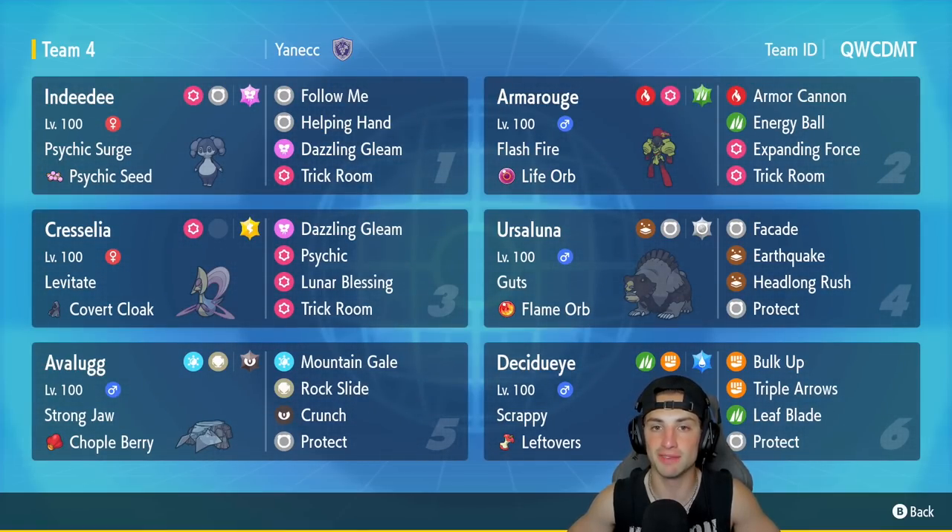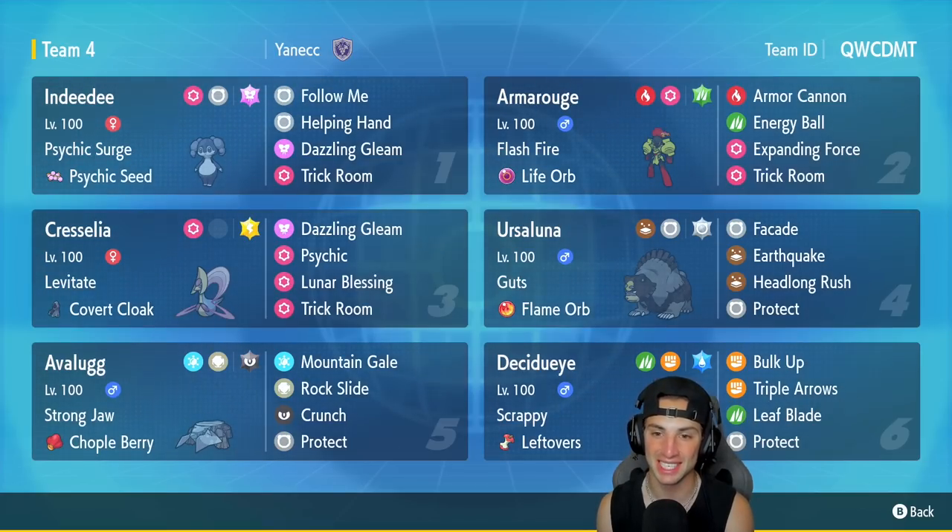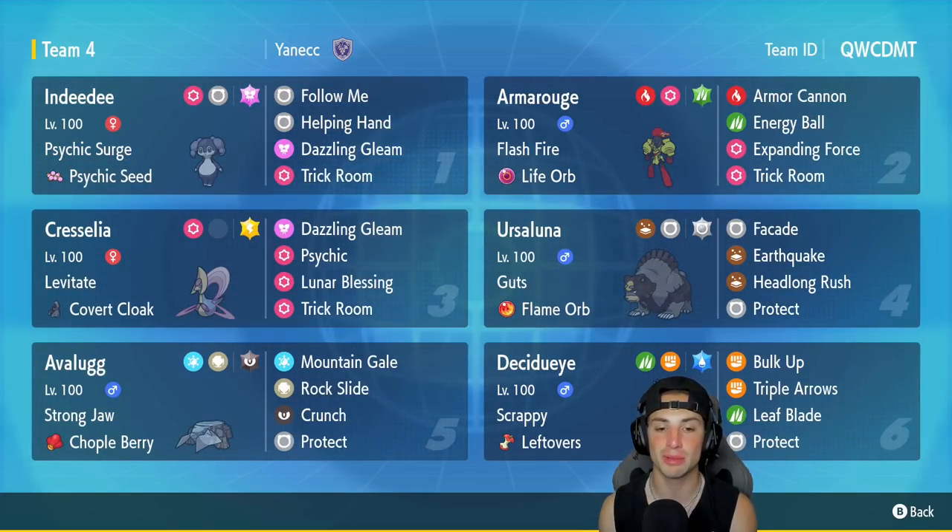This team is centered around Trick Room with Cresselia. It also has Hisuian Avalugg and Ursaluna, which everybody is saying is absolutely broken — and I do believe it. The first Pokémon in today's team preview is Indeedee: great for Trick Room and support. It has Psychic Surge and a Psychic Seed, with Follow Me, Helping Hand, Dazzling Gleam, and Trick Room. Armarouge is our second Pokémon — an absolute beast in Trick Room paired with Indeedee, holding a Life Orb with Flash Fire, and moves: Armor Cannon, Energy Ball, Expanding Force, and Trick Room.